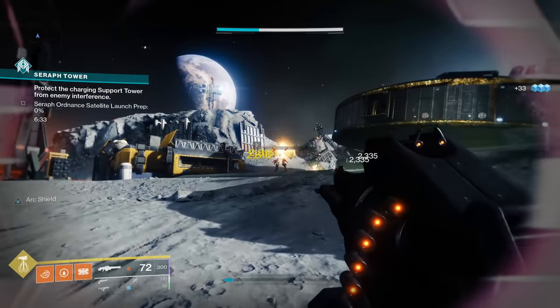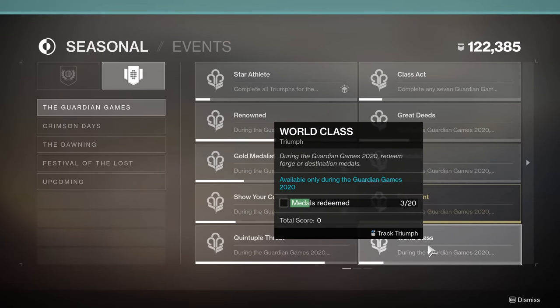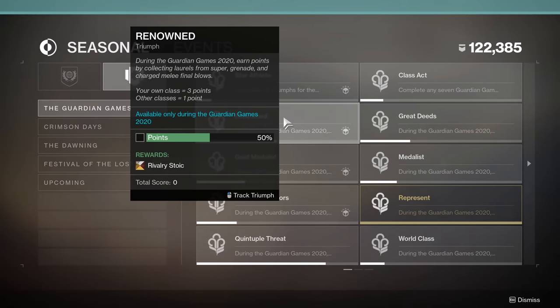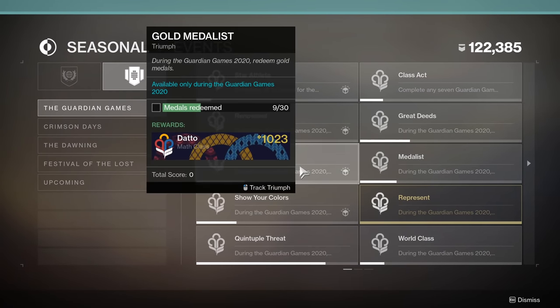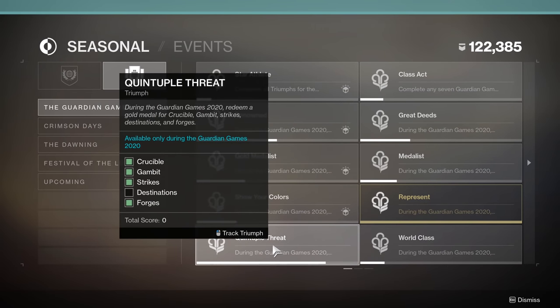I've already given my recommendations in a previous video, but to recap, I would suggest doing the first 7 non-meta triumphs as they're pretty much the easiest ones. However, you can technically earn 9 of the 10 Gambit medals in a single day if you play enough Gambit, in case you need a relatively quick triumph.